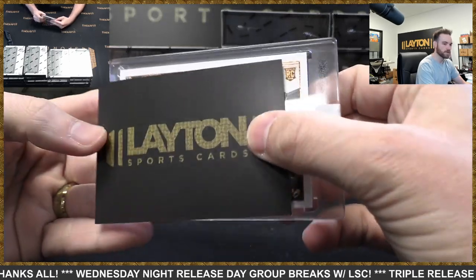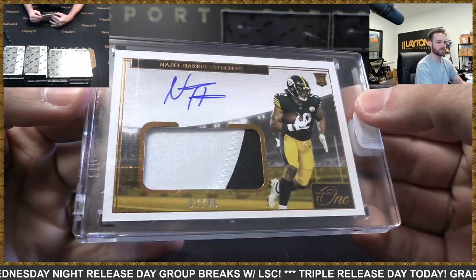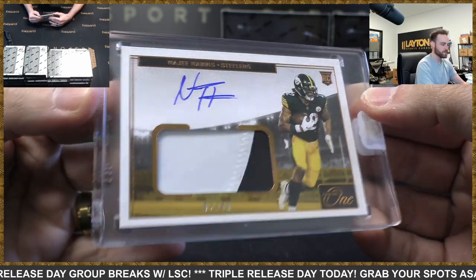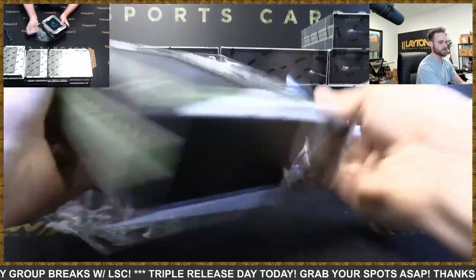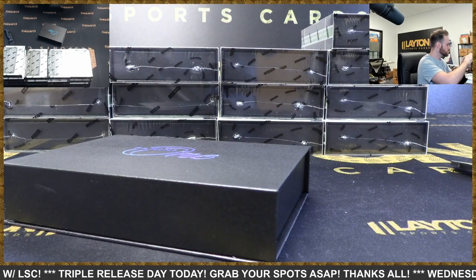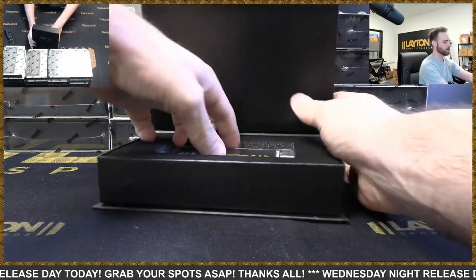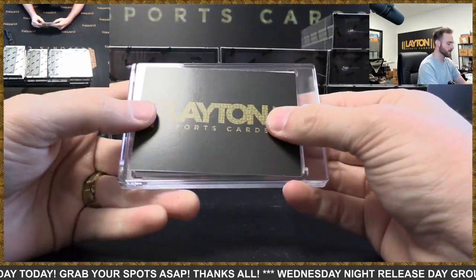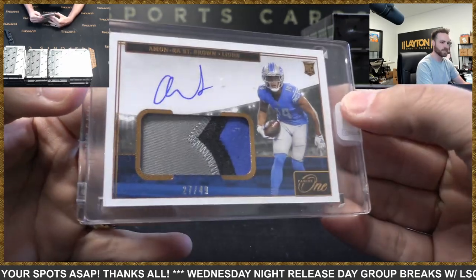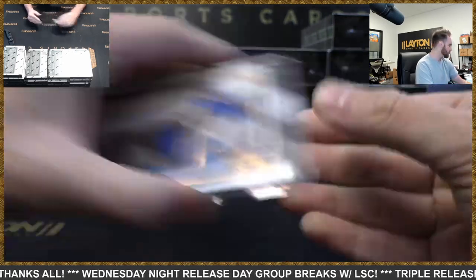What else we got? Steelers with a Najee Harris bronze to 49 RPA. Nice! Najee — fantastic. Very nice, great rookie running back there. And we've got Lions on the Amon-Ra St. Brown RPA to 49. Very nice three-color Amon-Ra patch. Low numbering so far throughout the break, which is awesome.